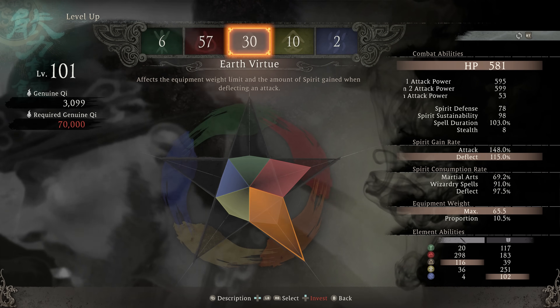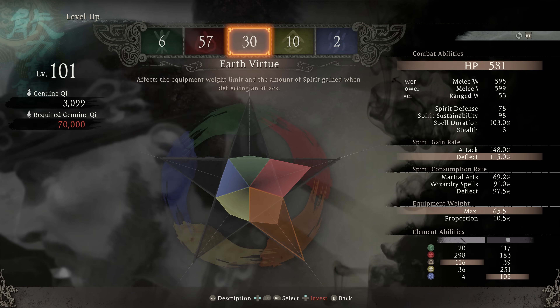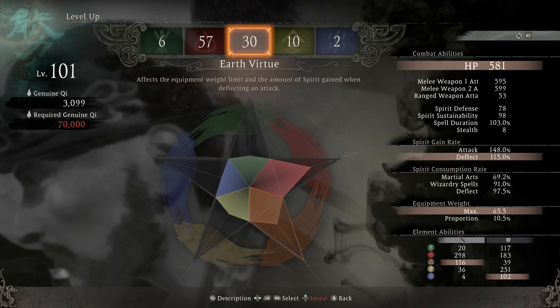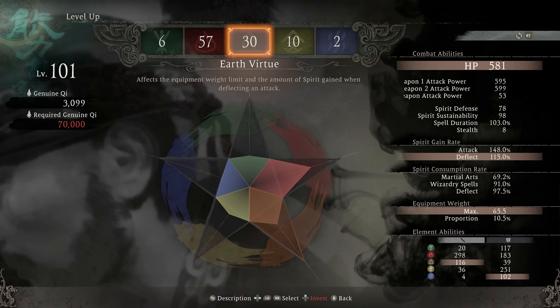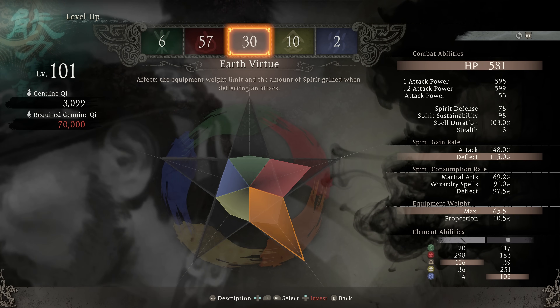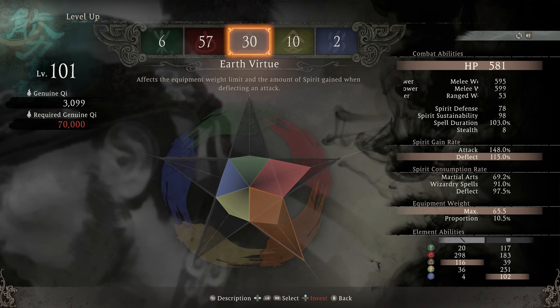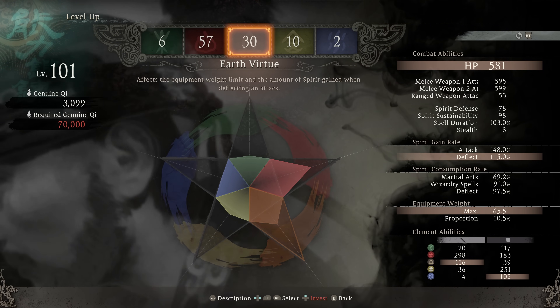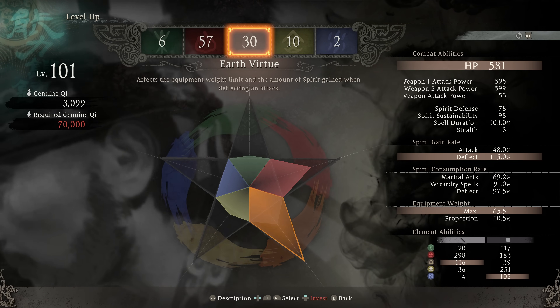The earth virtue is going to increase how much spirit you gain when deflecting, as well as your equipment weight, so this is very much the defensive stat. If you want to wear heavier armor and do a more defensive play style, earth is going to be for you. That is also true in the earth wizardry tree — we have a lot of stuff that focuses around increasing survivability and sustain. A lot of the offensive spells are more CC oriented, locking enemies up and slowing them down. So a very good tank-oriented tree.